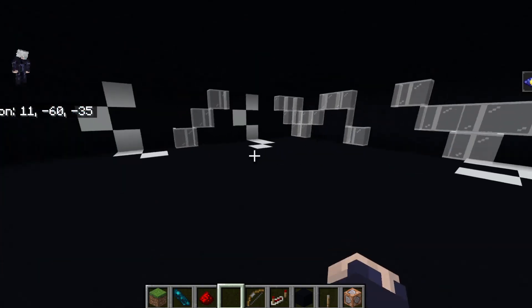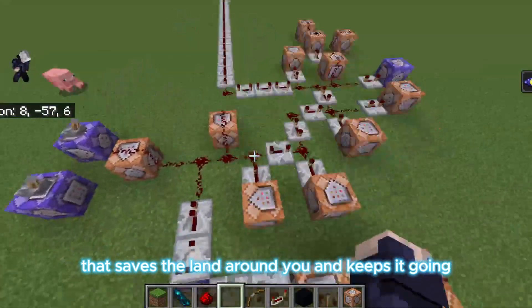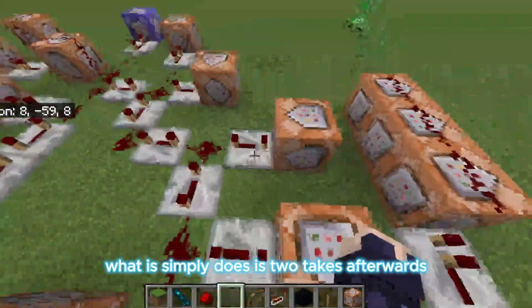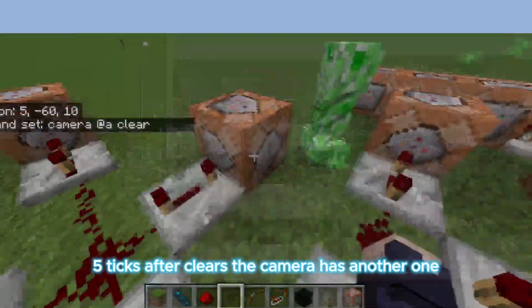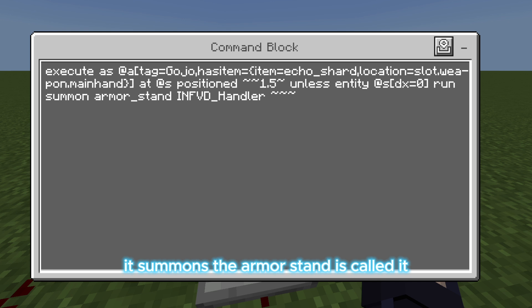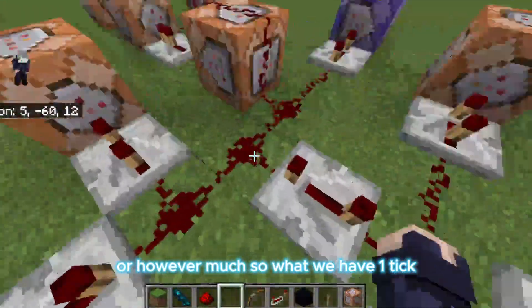You're going to see later there's an invisible armor stand right here — it's invisible — that saves the land around you and keeps it going. Next we have these command blocks: this one, a couple ticks later, will trigger the domain expansion. Then it summons the armor stand called 'infinite void handler' — abbreviated 'infeed handler' — it summons it on you, and that's the armor stand that saves the land.